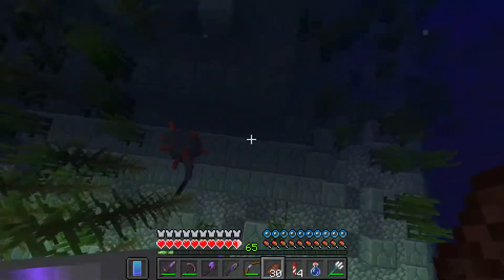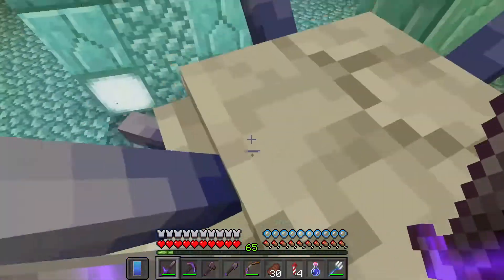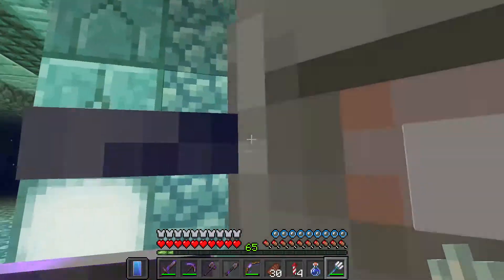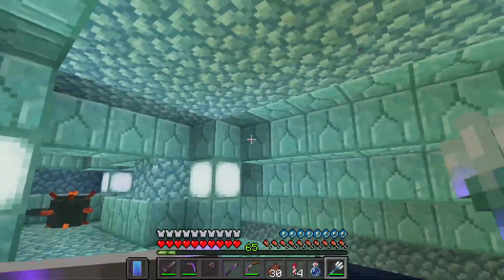I'm going to drop down here and the last one should be down here. Smack this guy a couple times, and just like that we've killed all of the elder guardians. There are always three elder guardians in a temple.